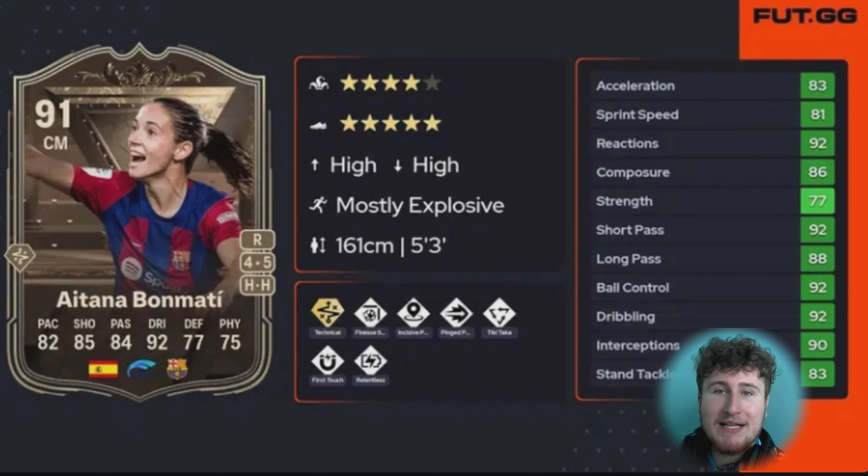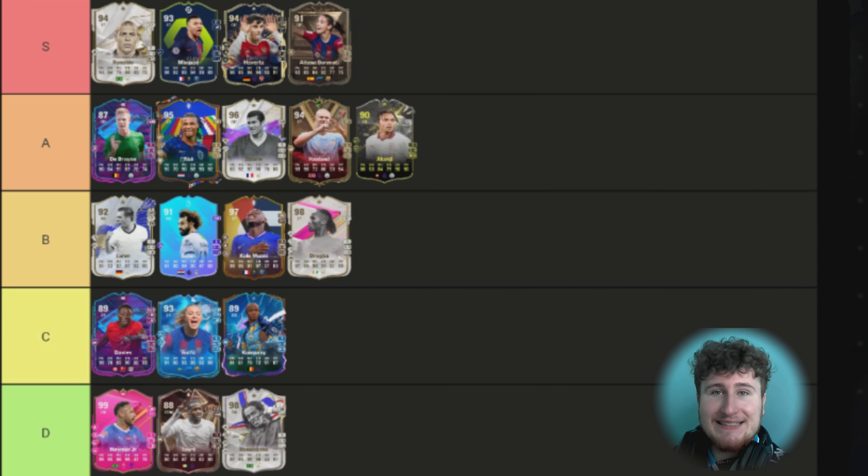Last but very not least is Aitana Bonmatí. When I tell you this card carried me for a good four to five months of FIFA, I am not lying. Four-star skills, five-star weak foot was perfect for a midfielder. She had 92 finishing, really low shot power, but it didn't matter — keepers weren't good enough, her shots just went past all of them. Technical Plus was absolutely amazing back then for someone her height. She had Ping, Tiki-Taka, Incisive, Finesse, First Touch, and Relentless — all perfect play styles. She had no defensive play styles but she'd go forward scoring a hat trick every game, outscoring all my attackers. My number one card this year — S tier. She's the best I've used, and I'm so glad I had her throughout the year.